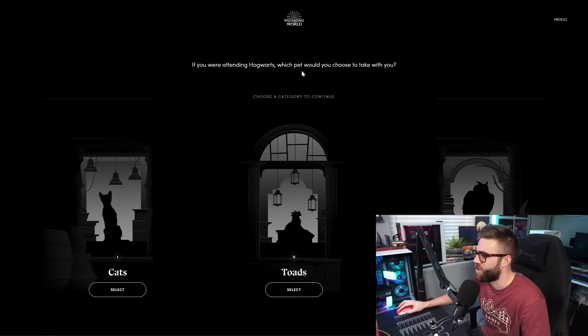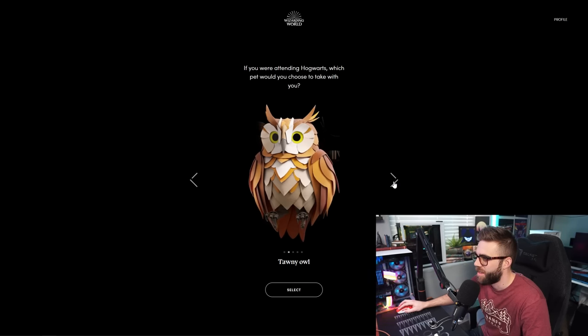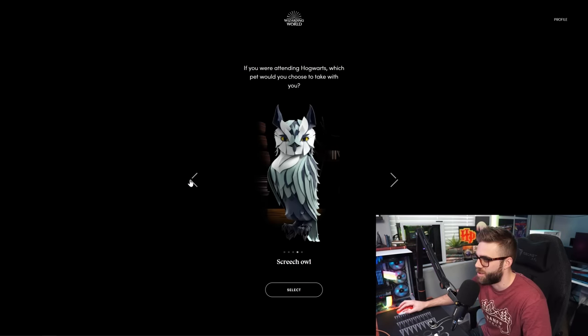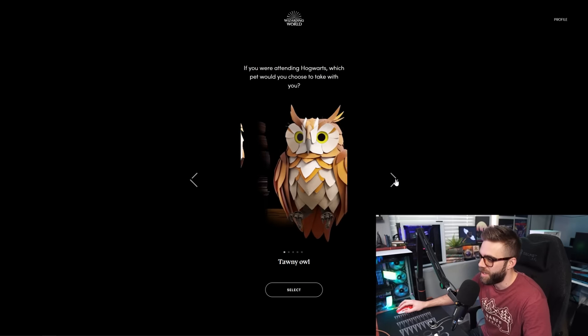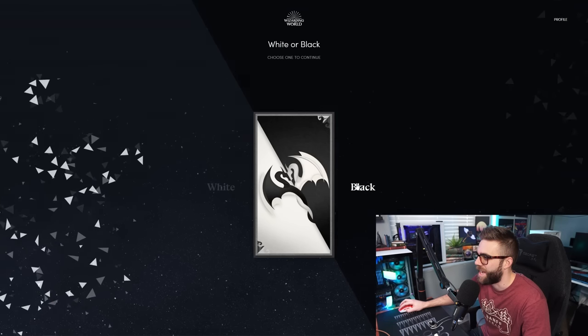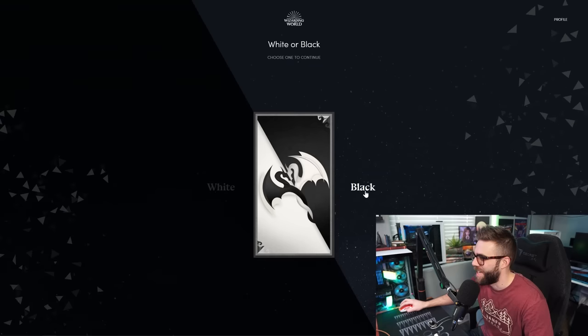If you were attending Hogwarts which pet would you choose to take with you? Owl — easy! The options are barn owl, tawny owl, snowy owl, screech owl, or brown owl. I like the screech owl a lot but I also love the snowy owl because of Hedwig. We're going to go with the snowy owl — they're really pretty. Next: white or black? In real life I honestly always wear black more, so I just can't lie — I'll go with black.